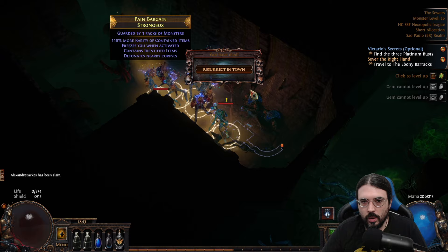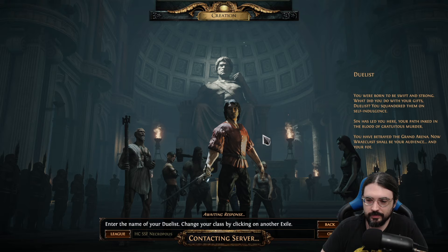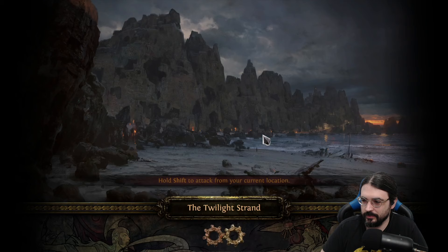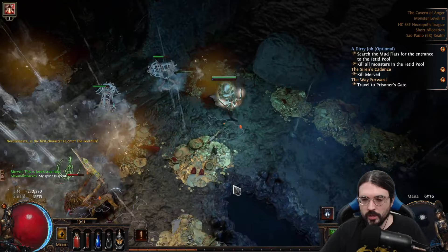So I just restarted the character, and it was fun, I mean — I was trying not to look too disappointed. I was very sad because I died and lost my Quill Rain. But this was actually good because then I could test the build without a Quill Rain, and I could see that the build didn't really need the Quill Rain to kill monsters.